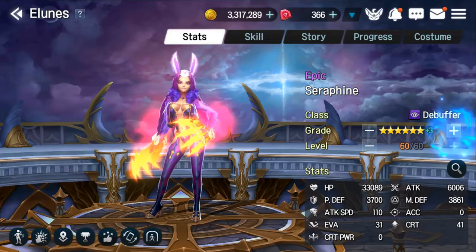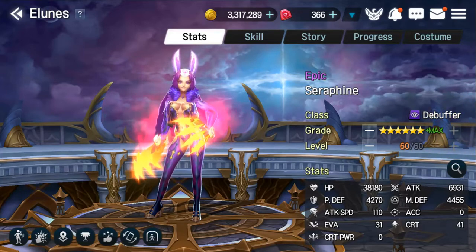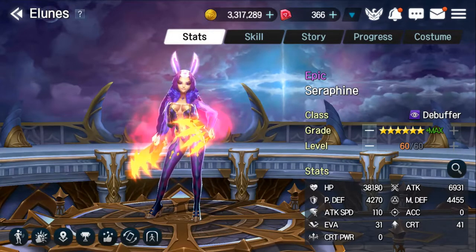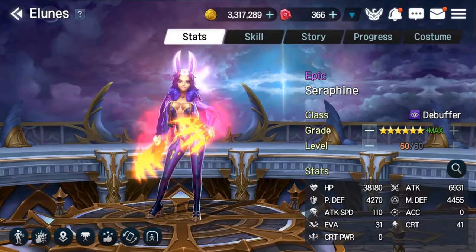As she has transcended up to the max at plus 5, her HP goes to a very decent 38k, with her attack stopping at 6.9k and her Physical and Magic Defense still being at a decent 4.2 to 4.4k for an epic.